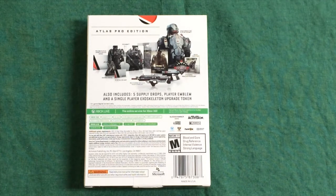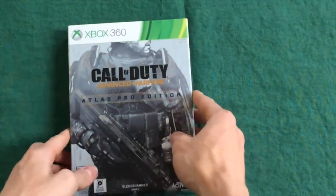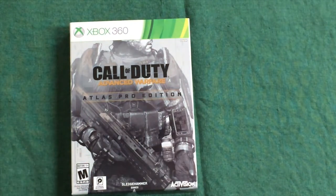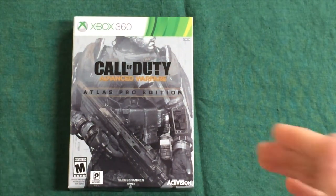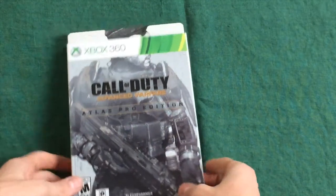Usually Call of Duties in the past have done really big boxes for their Pro Editions, but this just looks like a normal Hardened Edition of previous Call of Duty games. My Modern Warfare 3 was bigger than this and it was just the Hardened Edition. So they really cut down on the packaging, which is kind of nice because I don't really want to have many big boxes lying around. It's just easy, simple, straightforward.